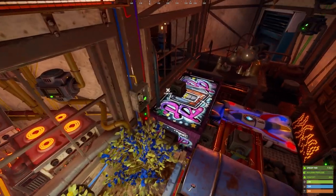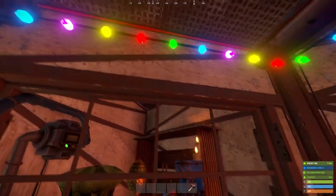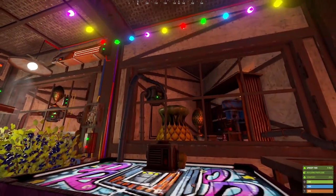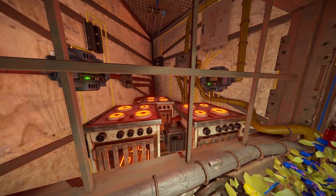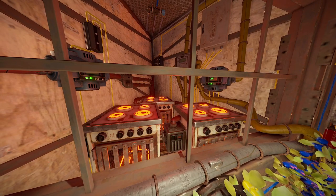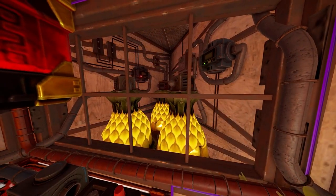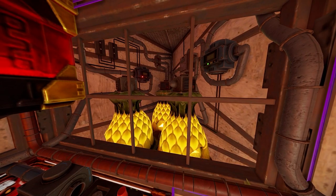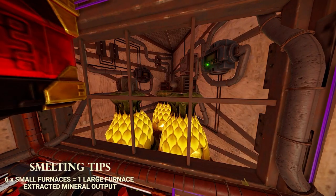Those embrasures are just as hard to hammer through as a stone wall — or in some cases even a metal wall. You can use all that extra space, turning a two by one like this into an absolute machine for smelting, storage, or any kind of thing you're looking to save space on. One thing not a lot of people know is that it's only six small furnaces to produce the same amount of sulfur or metal as a large furnace.